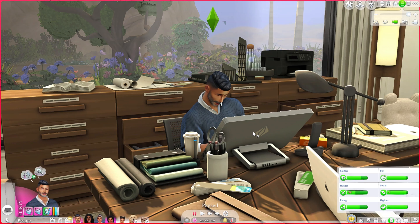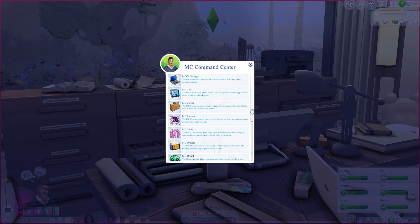MC Command Center has several different modules. There are settings you can do specifically on a sim, settings on the computer, and to a smaller degree on mailboxes. Starting with computer settings — you just come here, go to MC Command Center, and you'll see quite a few options. These are for the most part global settings that impact every save you create.